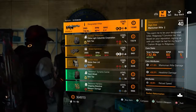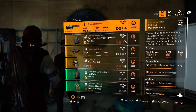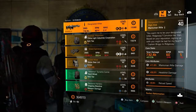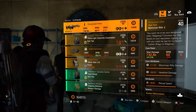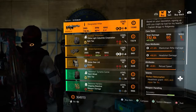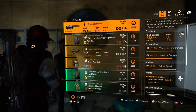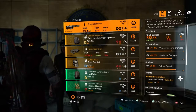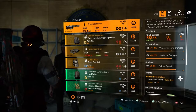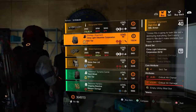Designated Hitter with 732.4k total damage. It has 11% rifle damage, 92% headshot damage, and 9.9% reload speed. Comes with Perfect Reformation — headshot grants +40% skill repair for 15 seconds.